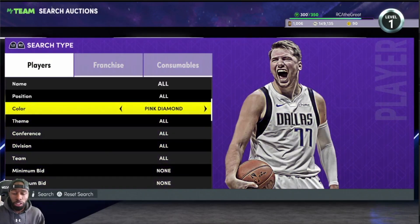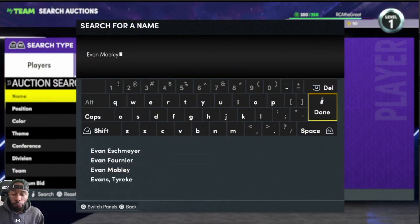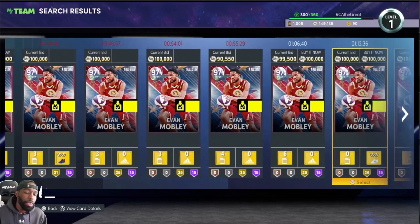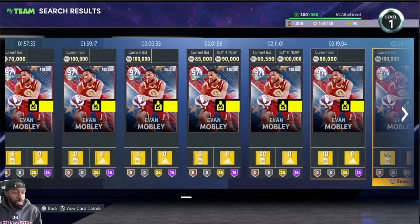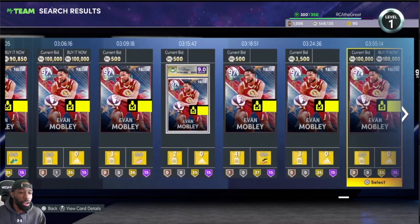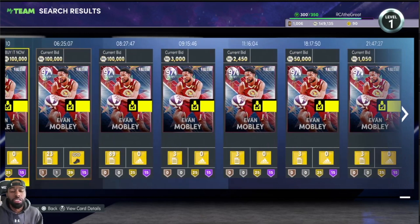Let's move on to another one I think is very important to grab while he's low, and that is Evan Mobley — galaxy opal Evan Mobley from the All-Star collection. Look what his price is going down to. If you watch any competitive streamer, you know he's one of the staples of teams at the power forward position because he can rebound, he's seven foot, he's fast, he has Limitless Spot Up. One of the best power forwards in the game, you can get for under 100k right now.